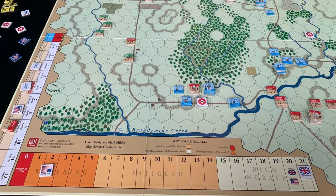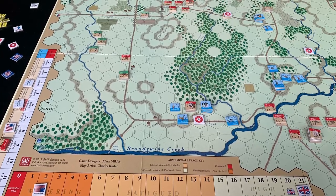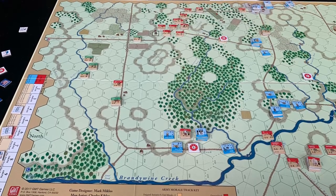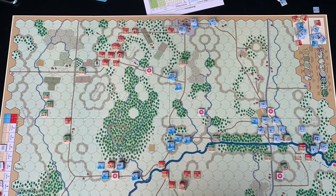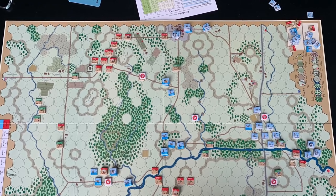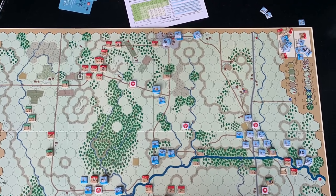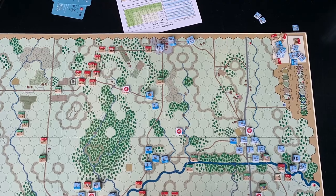The American player basically called it at that point with Washington dead — he was down to two morale, about to lose the town in the north, Gray was crossing the river, and there weren't a lot of bright spots. With all the morale penalties he was taking, it was only a matter of time. We got to turn eight and called it a British victory. Here's the state of things at the end — the American line is somewhat more bedraggled than at the start. Lots of units in the eliminated box on both sides, but definitely a lot more Americans than British. I think the British only lost a single cavalry unit to casualties.